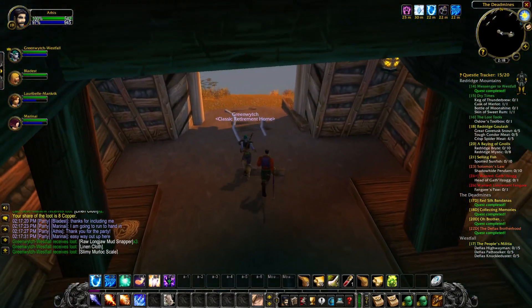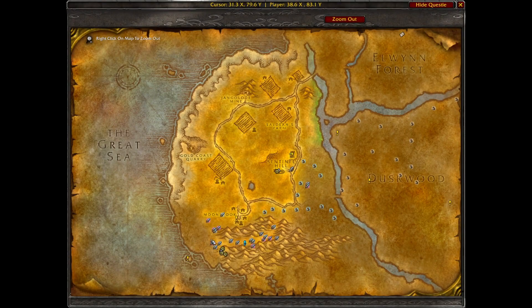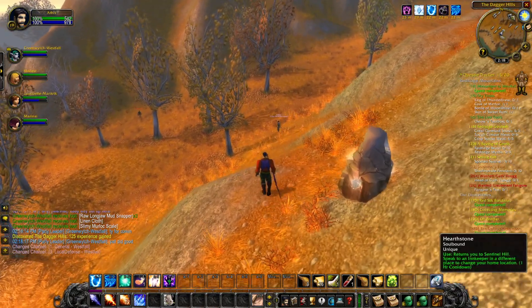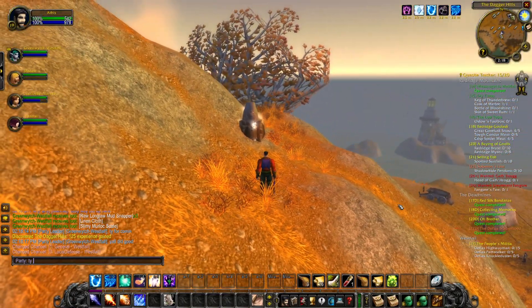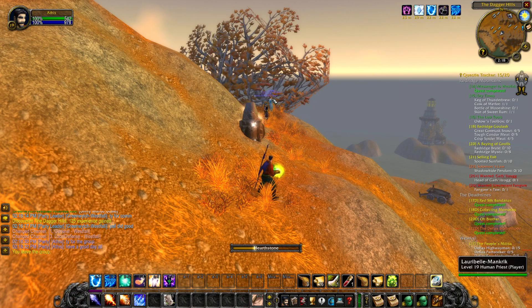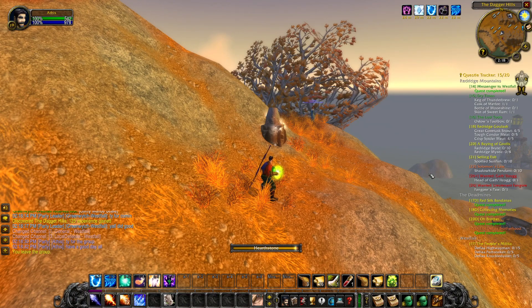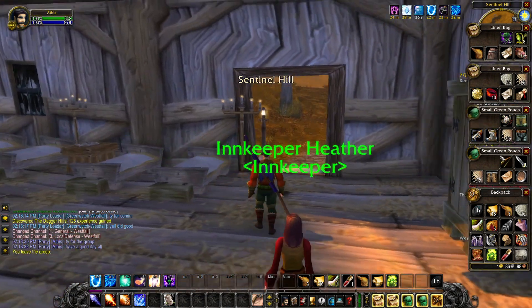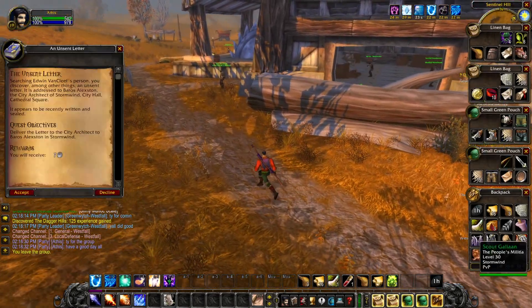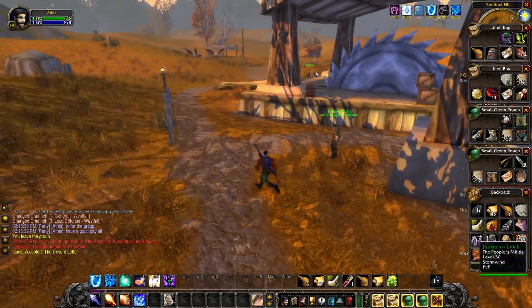Here we are in the Dagger Hills of Westfall, very far from Sentinel Hill. I'll go ahead and hearthstone back. We'll leave the party and hearthstone to Sentinel Hill. Once there I can look at this unsent letter in my inventory. Searching Edwin Van Cleef's person, you discover among other items an unsent letter addressed to Baros Alexton, the city architect of Stormwind City Hall, Cathedral Square. It appears to be recently written and sealed. Let's accept that and head over to a merchant.